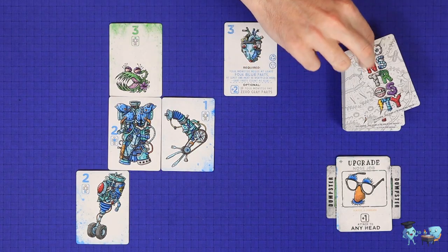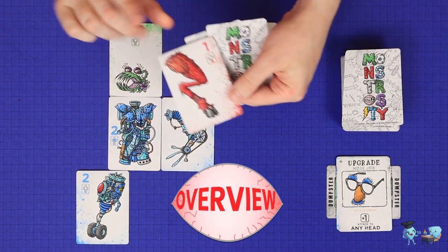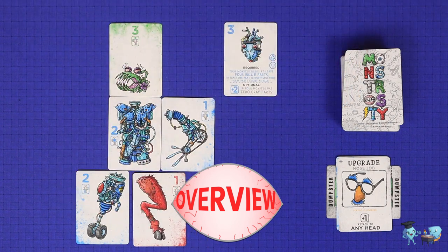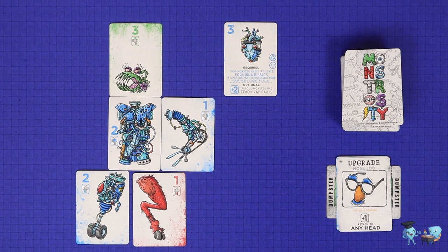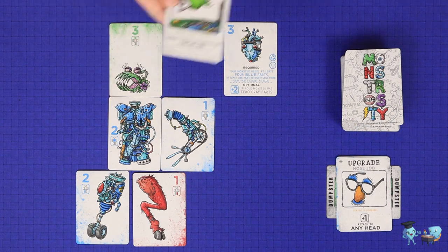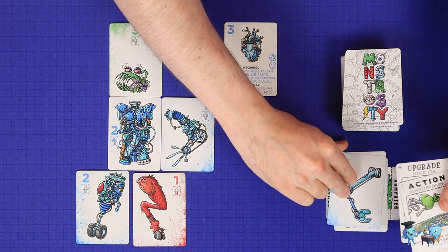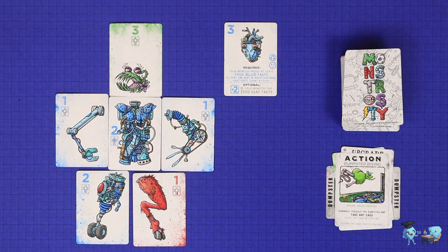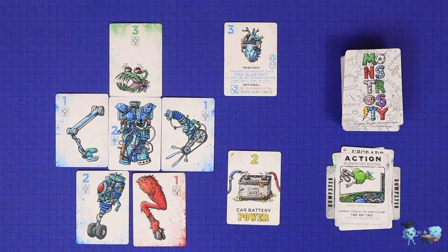Monstrosity is a card game in which players will try to cobble together their own monster from parts they find to make the best monster ahead of the other players. Players will gain parts or play actions in search of making the best monsters that meet their heart condition. The game ends once a player has constructed and powered up a monster worth 15 or more points, and the player with the highest scoring monster wins.